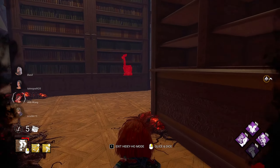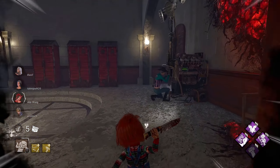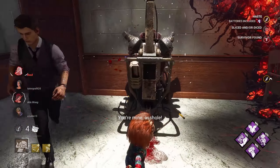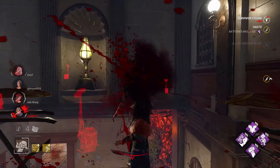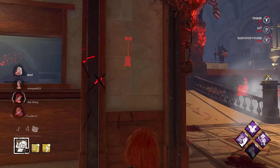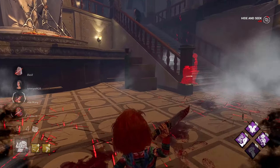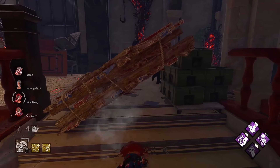I might need a Slice and Dice to get over here. Hey everybody. Let's see if we can catch a hit as we fall. He actually does have Bounce Landing. If he didn't, that would have been a very quick two-tap for us.